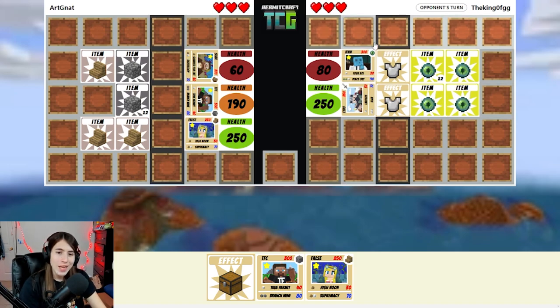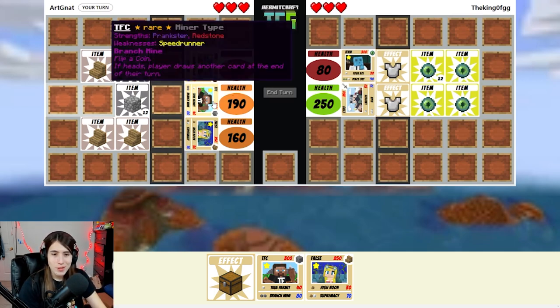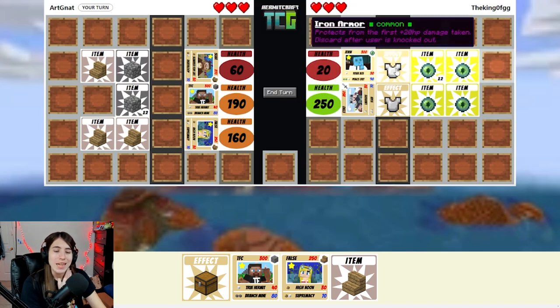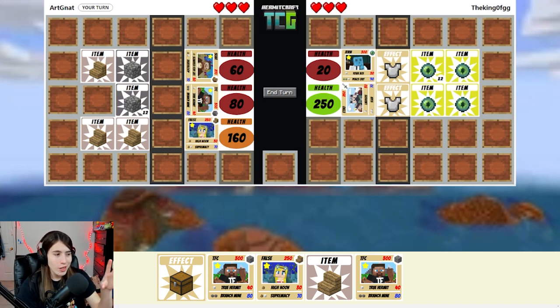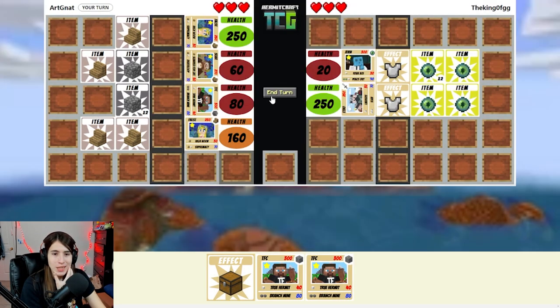I'm not sure if switching into False is a great idea because now I can't kill Jevin this turn. But then Jevin makes me switch anyway, which is the cool part, so I might as well just kill off Jevin. We go off to that and we attack. I forgot the armor reduces it — they live another turn. I have plenty of Hermit cards so that's good. I'll just switch over to False. I have a typing chart on my second monitor so I know what's good against what. Speedrunner's good against miners, so Jevin's been doing extra damage to TFC, but I don't need to worry about my builders. I use Supremacy and kill their Jevin. False got the heal, and I also got an instant health card from them!